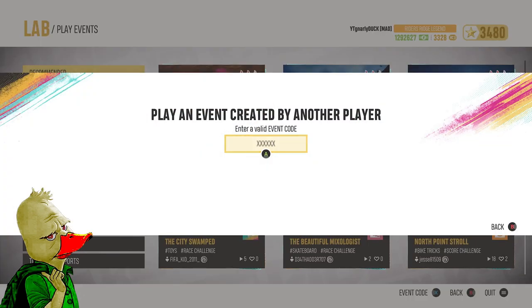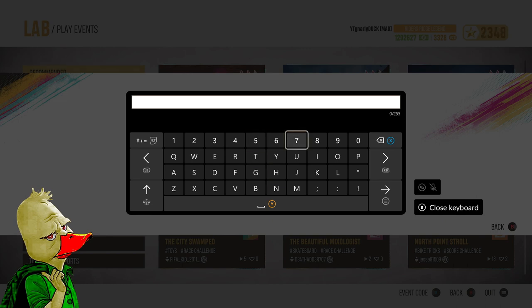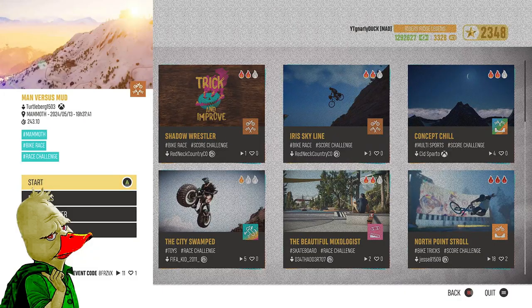I'd like to see you fast racers get your fastest time on this journey — this is so cool. I'm going to like and add to favorites so we can play that later. The next one on the list is 8FRZVX. All right, Turtle Bird 1503 on Xbox — we're back in Mammoth and apparently this is downhill part three.